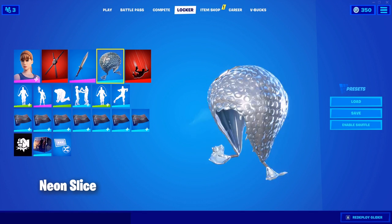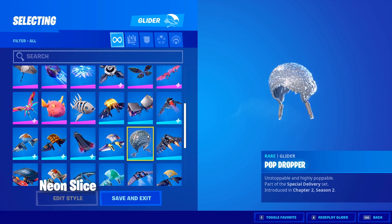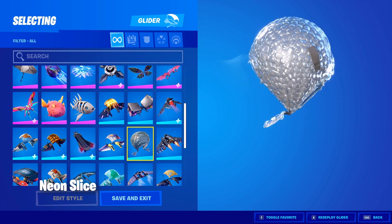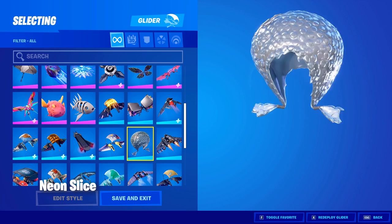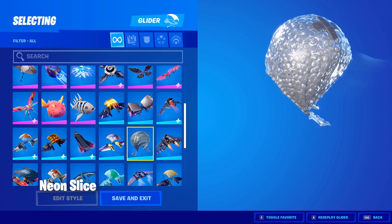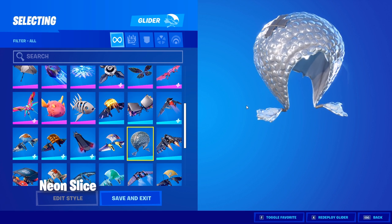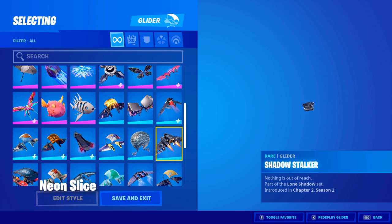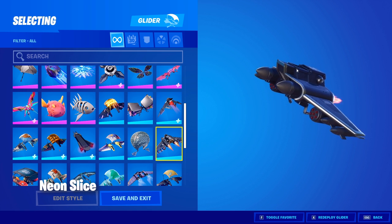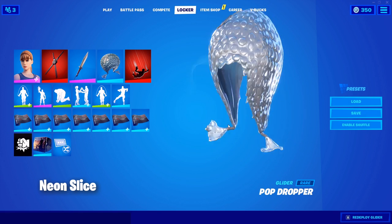And for the Glider, I have the Pop Dropper that comes with Boxy and Boxer, the cardboard skins. I don't really have a particular preference with Gliders. I just like minimalistic with this kind of skin, like military skins. I also like switching to Shadow Stalker, which makes more sense because she's like a military person. But I prefer this more simplistic.